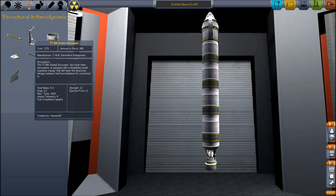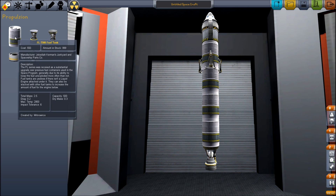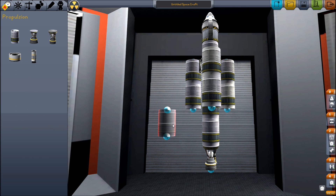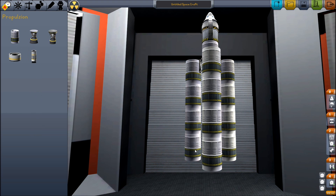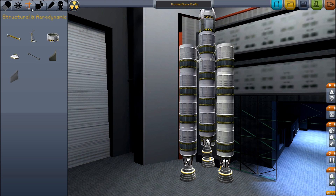Then we're going to grab a regular decoupler and stick it on this top tank here. We've got to watch out because we want to put this as low as possible — it's going to give us a nice measurement for something coming up. So we're going to put four tanks on here again and use the stronger engine, so we don't need the control since the center engine will handle it. And we're going to tie all these stacks to the center.